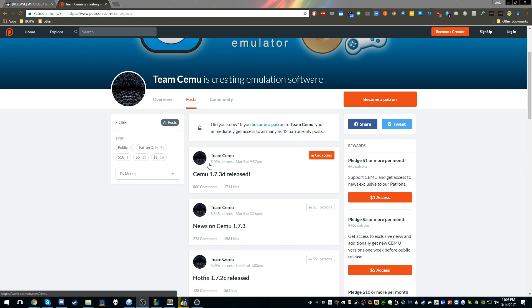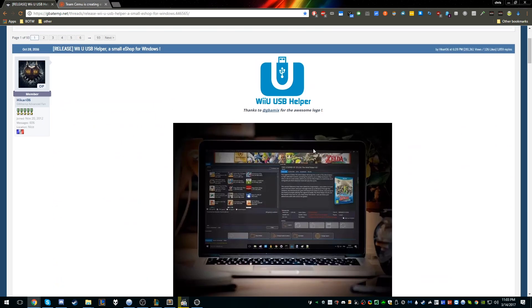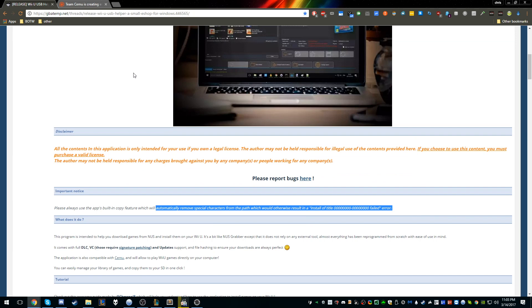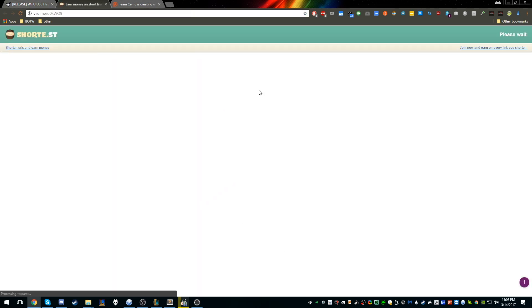After we get the Wii U emulator — I already have it downloaded — we need to get the Wii U USB Helper tool. I'll link this as well as the Patreon. You just want to hit download. I'll download it now and go through this link.